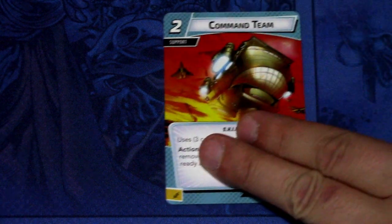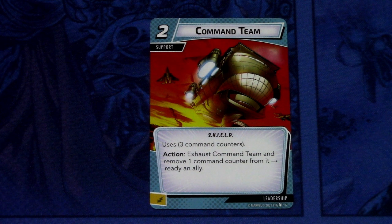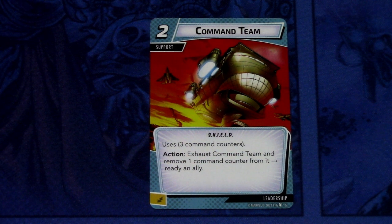Then we have a new support card: Command Team. Command Team is a 2 cost support, Shield rated, with 3 command counters. Action: exhaust Command Team and remove 1 command counter from it to ready an ally. It can be committed as an energy resource. So if you are playing a deck that uses allies that exhaust for something, you can use those allies multiple times by having Command Teams in play. You get a set of 3 uses, but a 2 cost support that really only readies an ally — not sure, maybe good, maybe not.